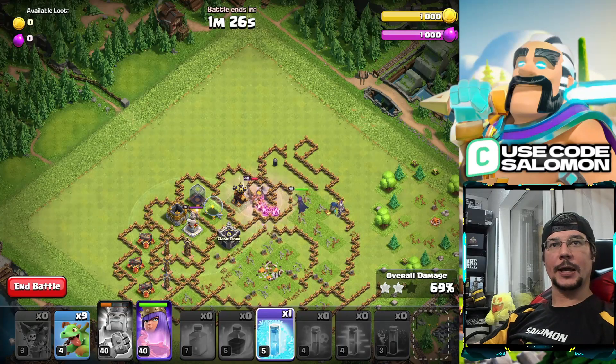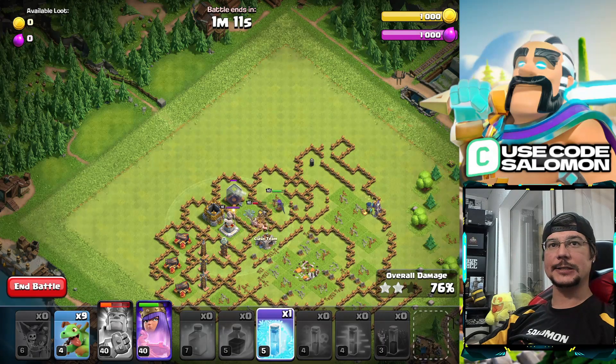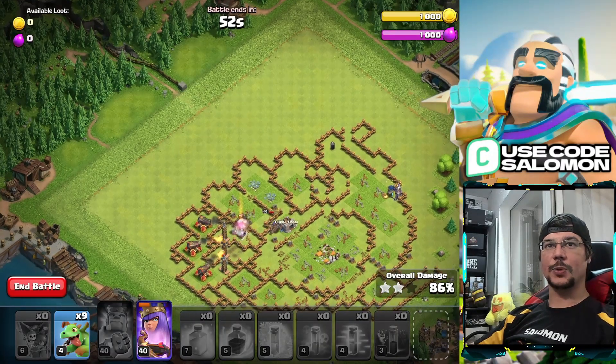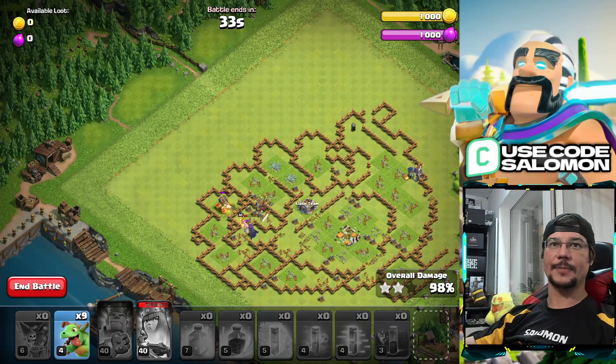We don't use any more troops or spells after that — only the last Freeze. You can see I swagged nine baby dragons. As I said, if you need more power just use more dragons and you'll get three stars for sure. I tested this method several times to confirm it's consistent — it's not just a lucky three star. I tried it several times with the same pathing and each time it was three stars. Sometimes I used two extra dragons, sometimes I swagged all nine, but either way you'll have a big troop advantage at the end.